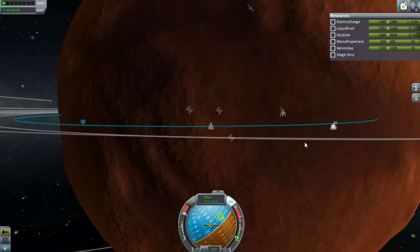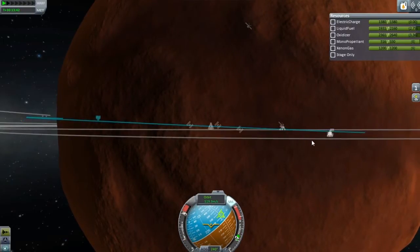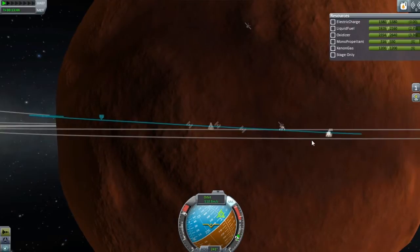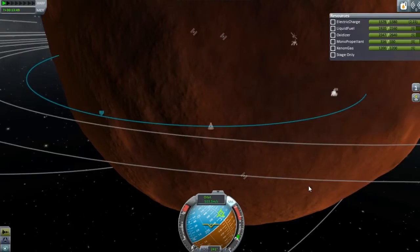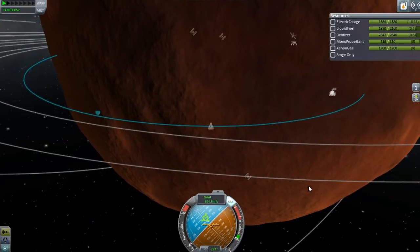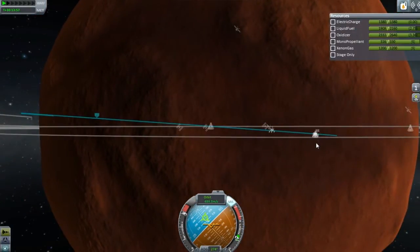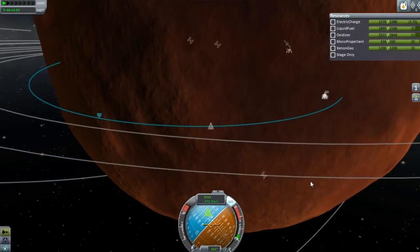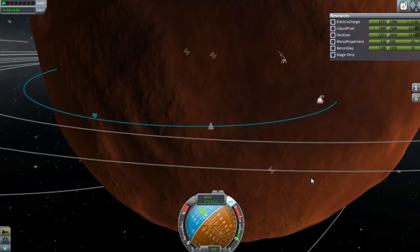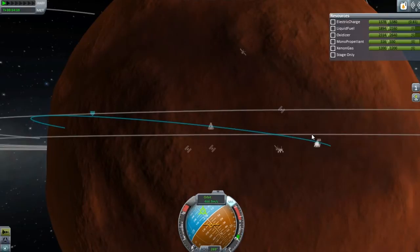I believe it's this way, otherwise we're just going to waste some fuel. Yeah, that's looking pretty good. That's actually excellent. I think for good measure I'm just going to do a little bit more. It's probably going to come back and bite me, but whatever. Actually we need to go down a little bit more. Alright, that looks pretty good. I think that is going to be right on the money. Hopefully. There we go. I am very indecisive.